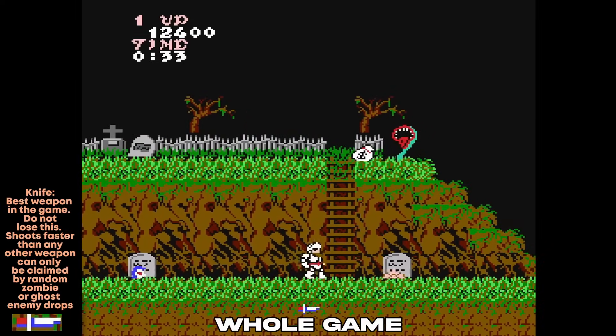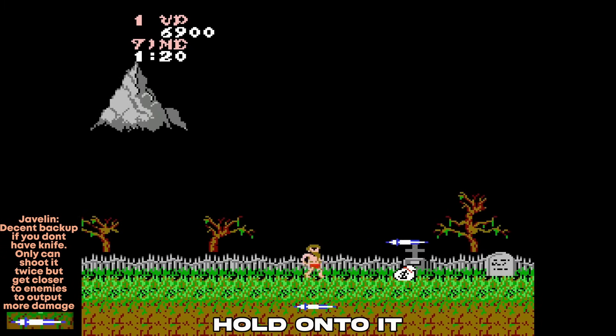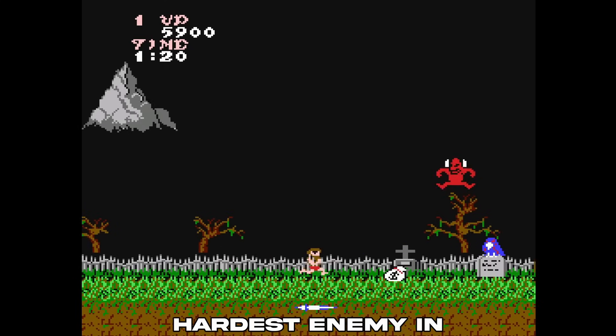This will be your best friend throughout the whole game. If you can't get it to spawn, the default weapon is a good option, but I'll explain later why you don't want to hold on to it. Just make your way through here killing all the enemies, stick to the bottom path, and then here's the hardest enemy in the game.